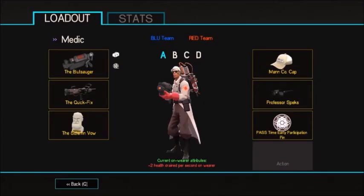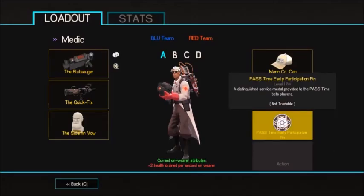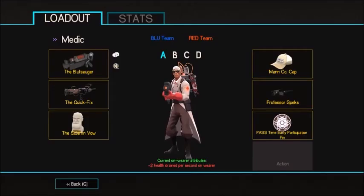On an extra side note, I made sure to get some of the best cosmetics so people know exactly what they're dealing with whenever they see me out in the battlefield. I'm going to be using the Manco cap, the Professor Specs, and the Past Time Early Participation pin, so enemies know that I have some of the best experience and I will definitely destroy them on the battlefield.